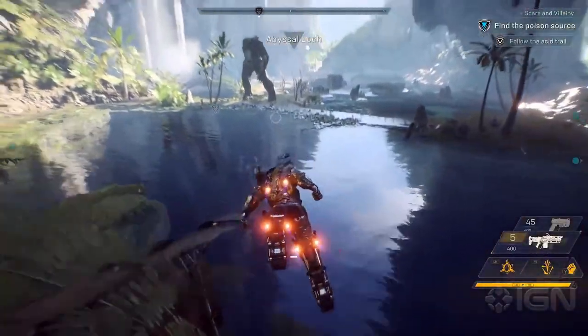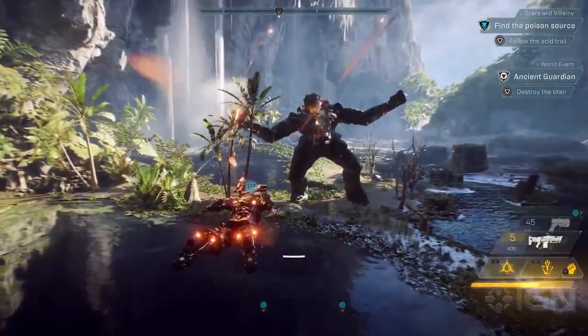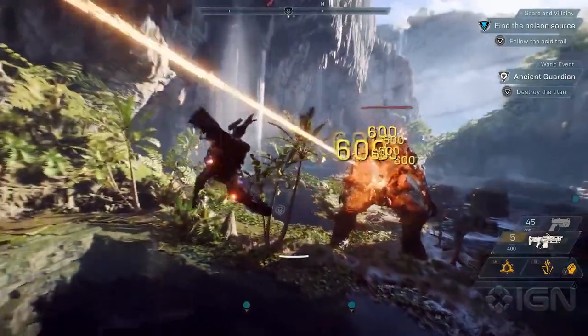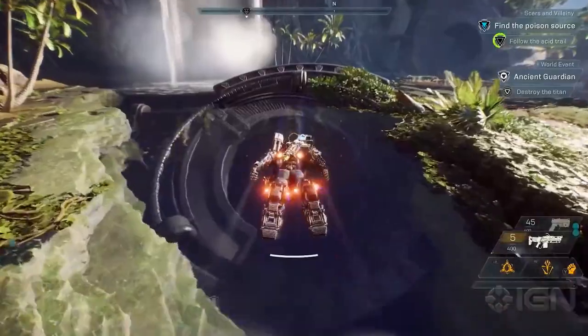There are world events that you'll encounter as you're exploring the world of Anthem. This is an Ash Titan. We could stay here and fight this guy, but he's way too powerful for our group, so we're going to fly past him and proceed into this stronghold.